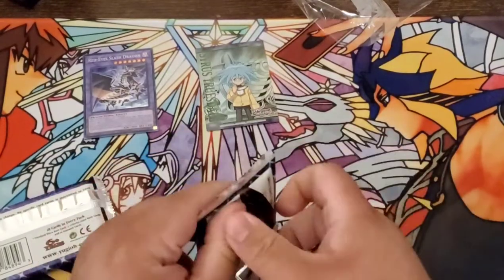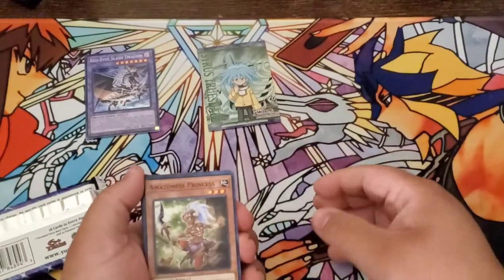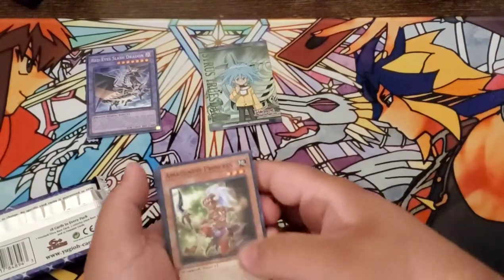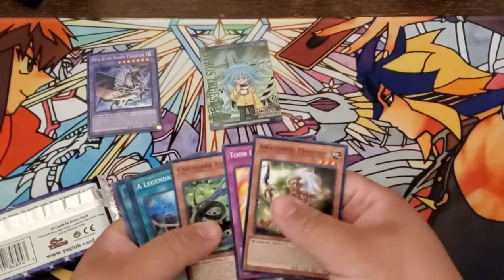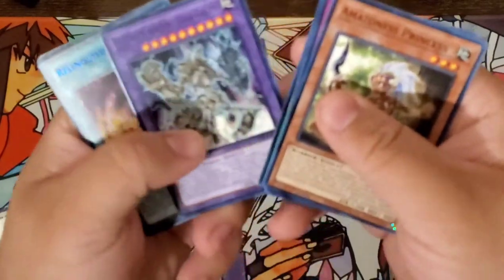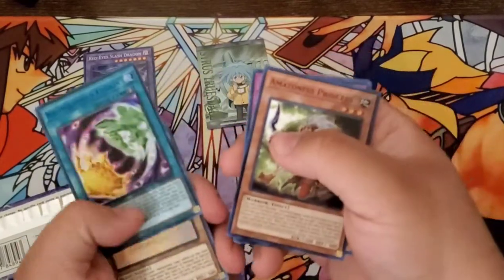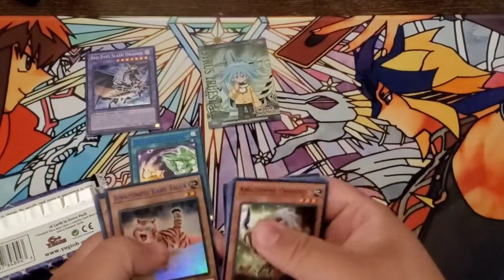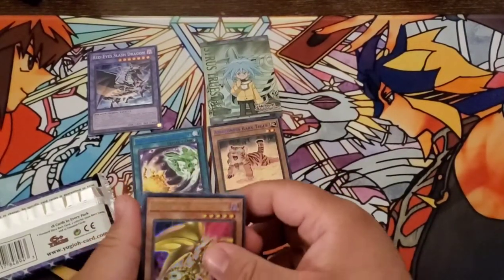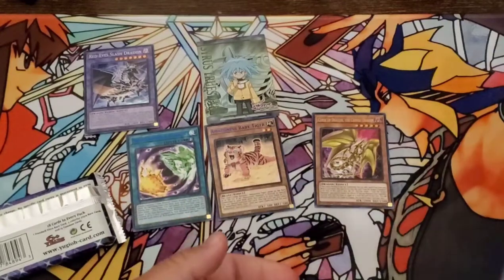I actually find it quite interesting that Konami decided to use these giant boxes for these small packs — I think they could have used a little less, you know, save the planet. To start off, we got Amazonas Princess, Toon Defense, Cyberdarks, Legendary Ocean, Ultimate Ancient Gear Golem — I was actually looking for Ancient Gear cards, so this is good for me. A blue Relinquished Fusion — that's really nice. Amazonas Baby Tiger, Curse of Dragon the Cursed Dragon, Toon Summit's Gold, Toon Dark Magician, Blackstone Legend, Red Eyes, and Insect.